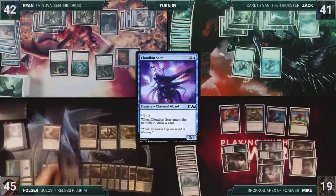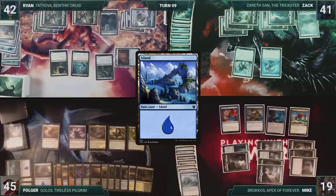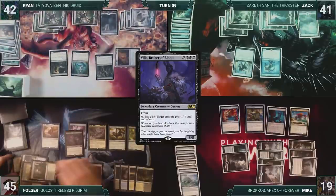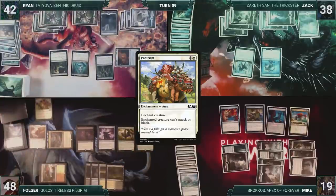Folger draws and then casts Cloudkin Seer. It triggers twice through Yarok, and Folger draws two cards. He plays an Island for turn. He casts Villis, Broker of Blood. Everyone's jaw drops, and Folger follows up by casting Pacifism, targeting Relic Golem. He attacks Zack with Yarok. Zack takes it, and Folger gains three. Folger passes the turn.